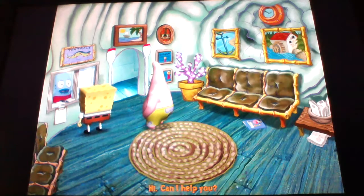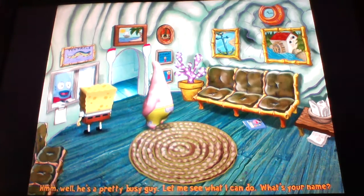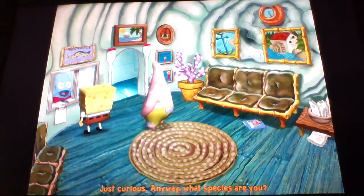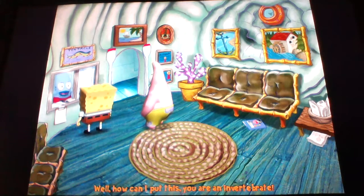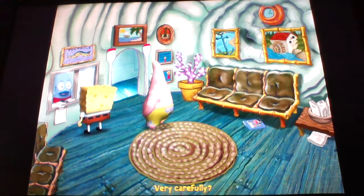Good afternoon, ma'am. Can I help you? I'm here to see the doctor. Do you have an appointment? Not as such. He's a pretty busy guy, let me see what I can do. What's your name? SpongeBob SquarePants. Do your parents not like you? They love me. What species are you? I'm a sponge. I'm sorry, Mr. SquarePants, but Dr. Louie is a chiropractor — a chiropractor deals with bones, the backbone or spine. You are an invertebrate, so you have no spine, no bones. How can you be treated by a back doctor if you have no back? Very carefully? No, I'm sorry. Unless you have a spine, you cannot see Dr. Louie. Are you aware that there's a protest going on outside the office?